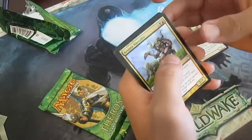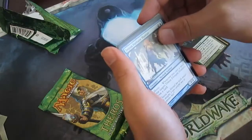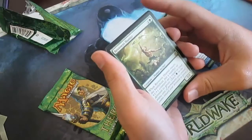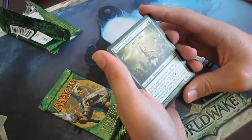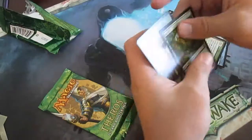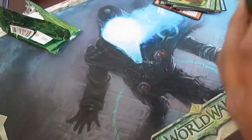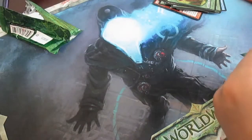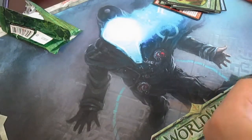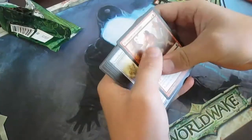I think we might have a foil — Kragma Warcaller, Karametra's Acolyte, Triton Fortune Hunter, and Reverent Hunter. When it enters the battlefield, put a number of plus one plus one counters on it equal to your devotion to green, for two and green. No foil, but we have a boar token — that's awesome. Still on the path to find that foil swamp — can we do it? I'd be happy with a normal swamp, but really looking for a foil swamp for no apparent reason. I have a competition with Magic Man Sam to find it.